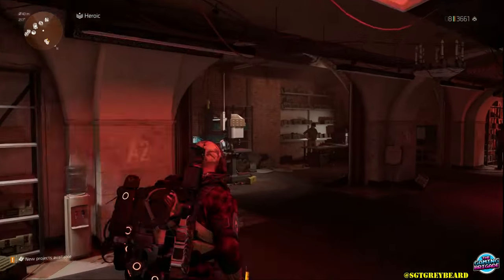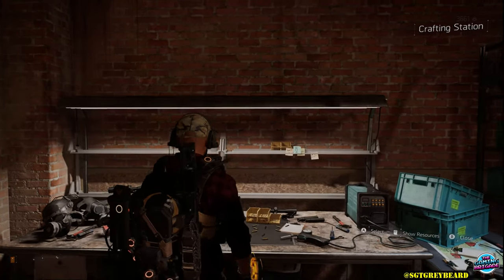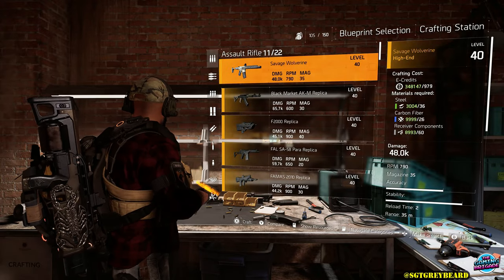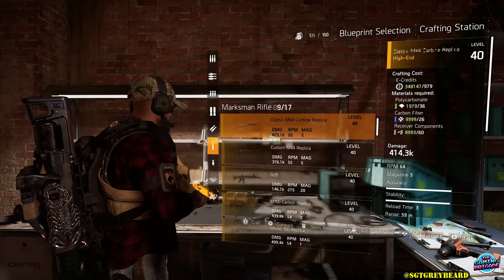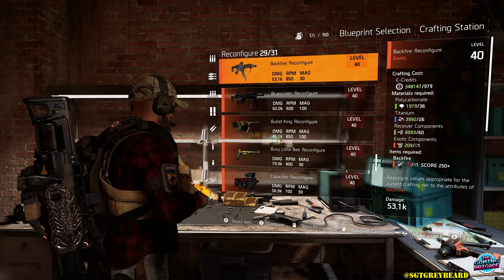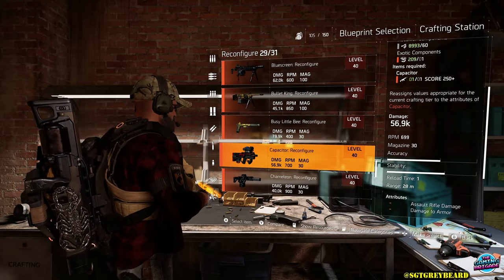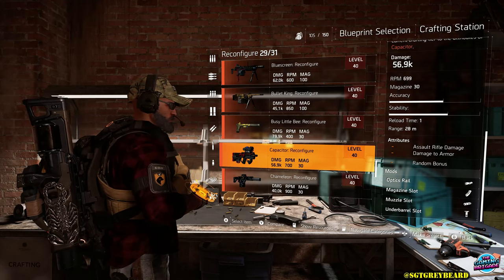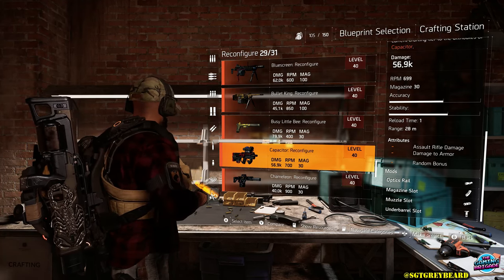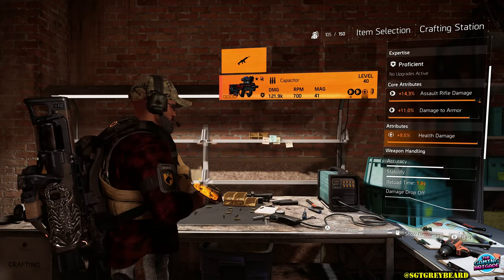With that out of the way, my fellow agents, let's get into why you are here: the reconfiguration of exotic weapons. For those of you that may not know, the big change with Project Resolve, aka Title Update 20, is that you now have the ability to reconfigure any exotic weapon you want until you get the random third attribute of your choosing. Now moving forward, you can truly design the perfect exotic weapon for you and your play style. Today I want to walk you through the entire process so you can see how it works.